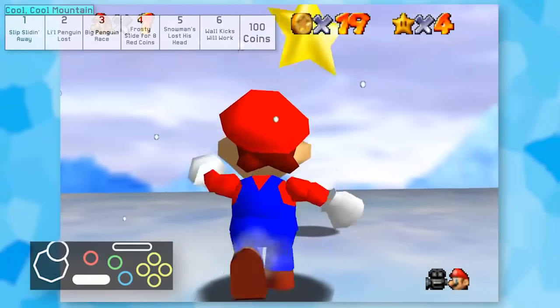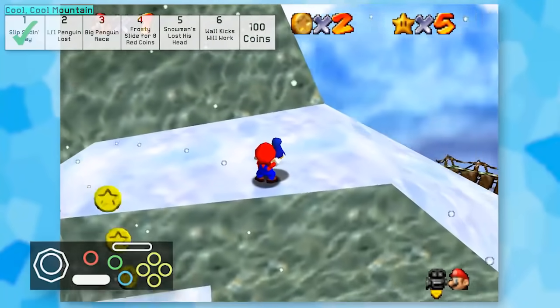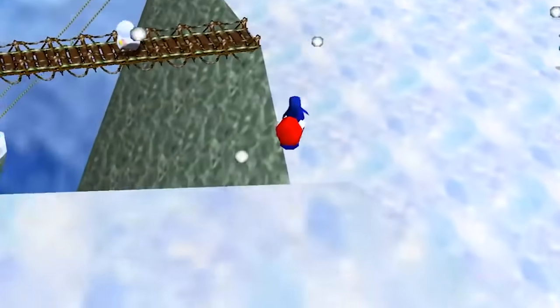That took way longer than I thought it would. Next, I went for Star 2, and I don't know why, but I just had to try the speedrun route. After a few attempts, I actually pulled it off, albeit I needed to ground pound to survive. That really goes to show just how easy this strat is - it's mostly just holding up and letting gravity take over.